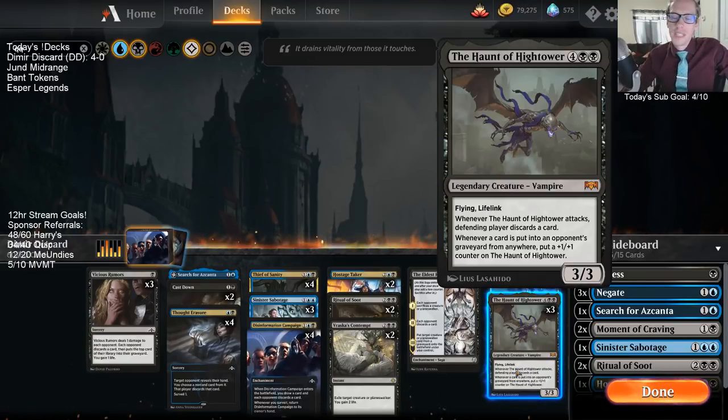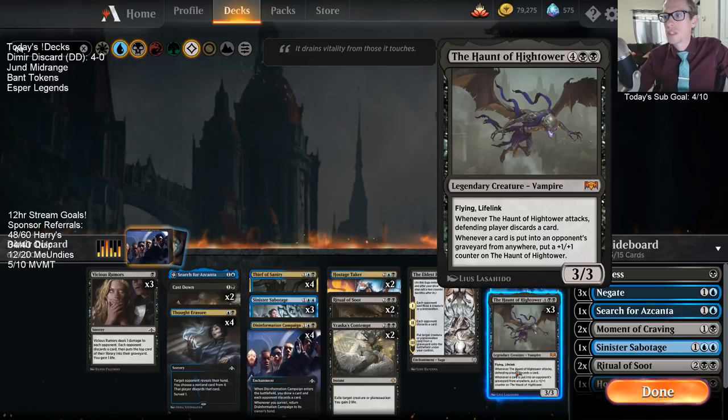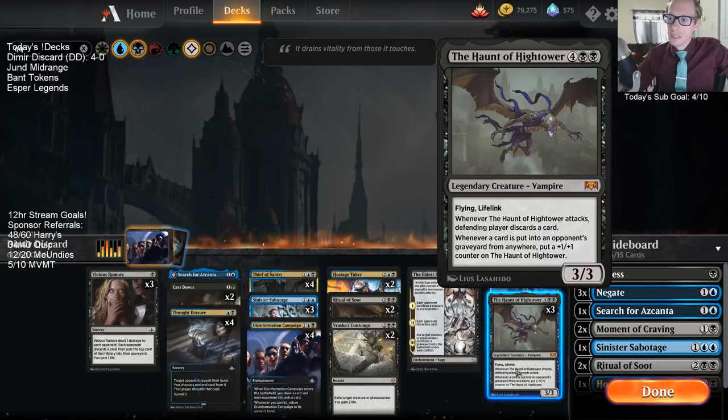That was a really good draw. Game one we were like at four life and basically anything — our opponent could kill us — but then we found Haunt of the High Tower and they didn't have the removal spell for one turn, so we got to gain a bunch of life. That was cool.